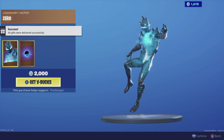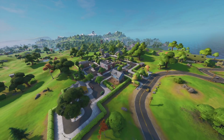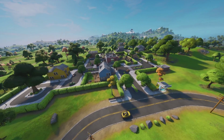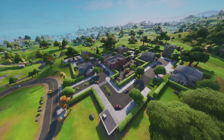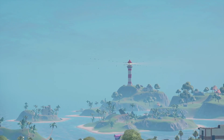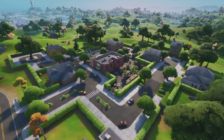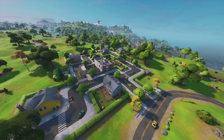Moving over to this side, we have Holy Hedges - this is a location covered in hedges, a brand new point of interest and it's a really nice location. Holy Hedges is an awesome location and that is the new map change right there.